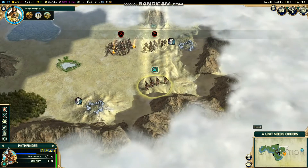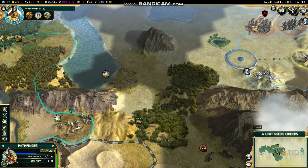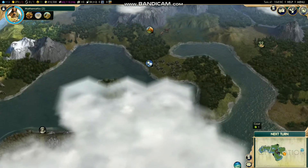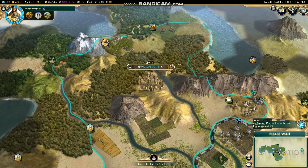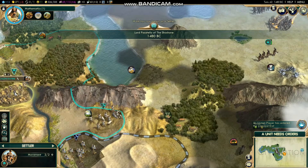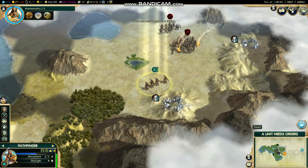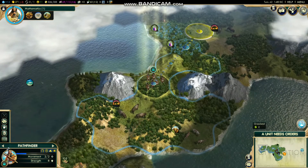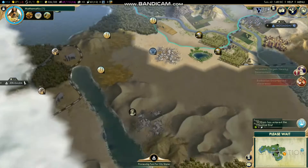Europe is here and it looks decent — cotton, dyes, gold. We have quite a bit of room to expand honestly, and there are luxury resources which is great. We're losing a little bit of money but that'll probably balance out once we finish with our settlers and can put our guys back on the sugar farm and orange farm and stuff.